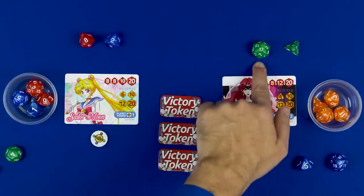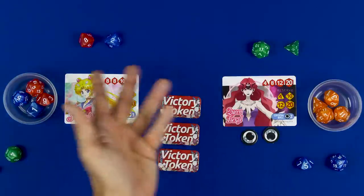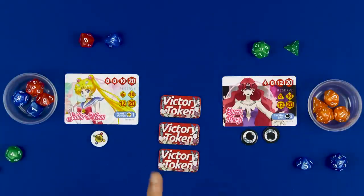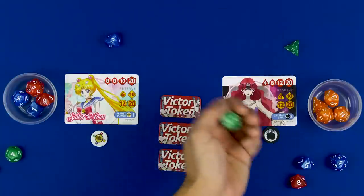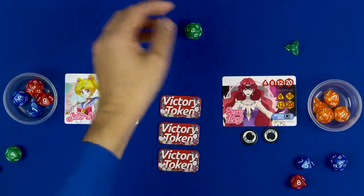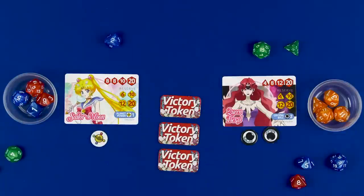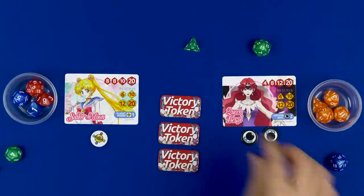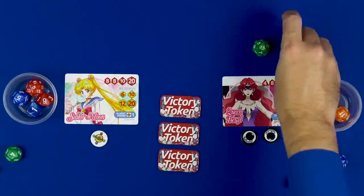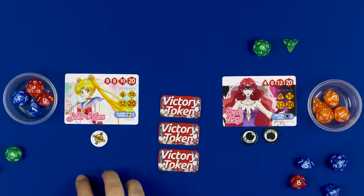Moon's only real choice now is to use her eight to capture Beryl's eight, re-rolling for a two. Beryl could capture with the 17 and roll again, or just take both dice - either direction works. I'm going to take the 17 and capture the eight, then re-roll this. As long as I don't roll a one, Moon can't do anything - and she can't. So Moon can't make a legal attack and has to pass her turn back to Beryl, who captures the last die, ending the round.